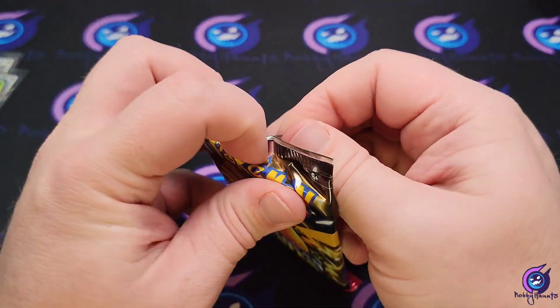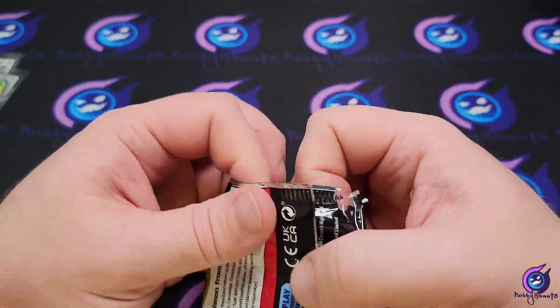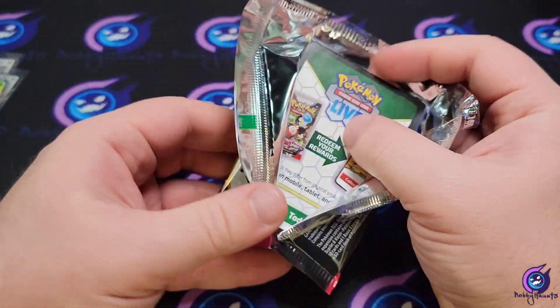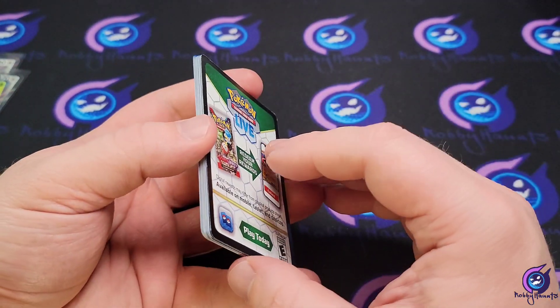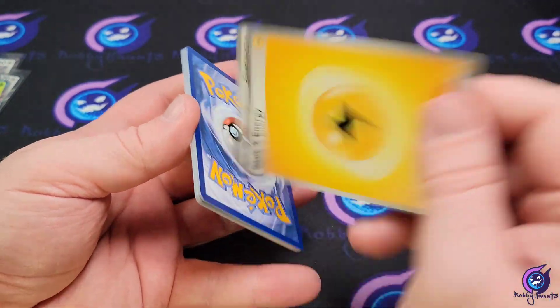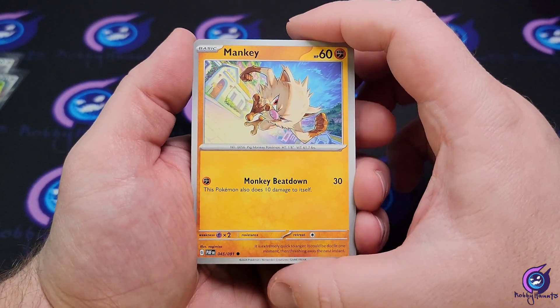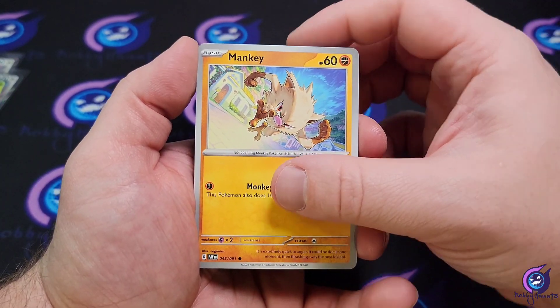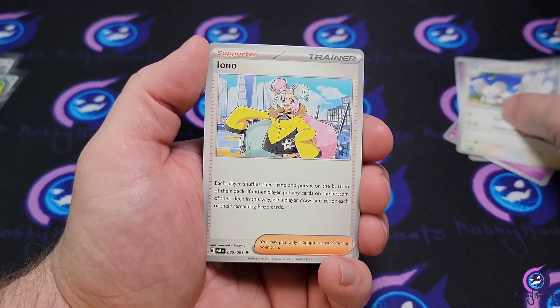Like I said, I really want that Mew — that Mew is just beautiful. I've watched two people physically pull Charizards and I've seen one pull the Mew, all on release day, and I haven't pulled anything yet. So we're hoping we can pull something today.